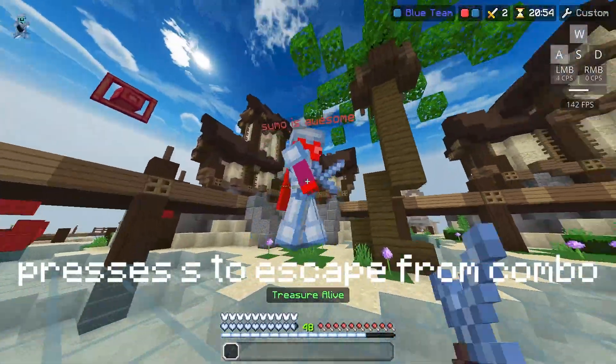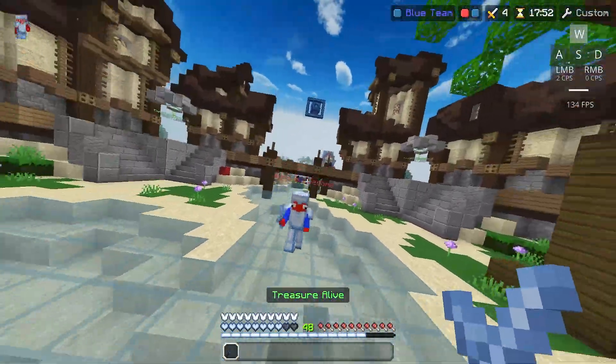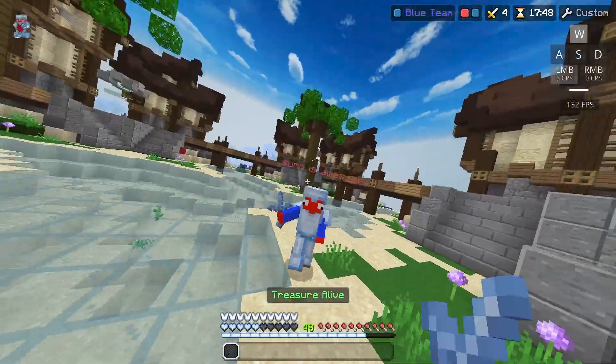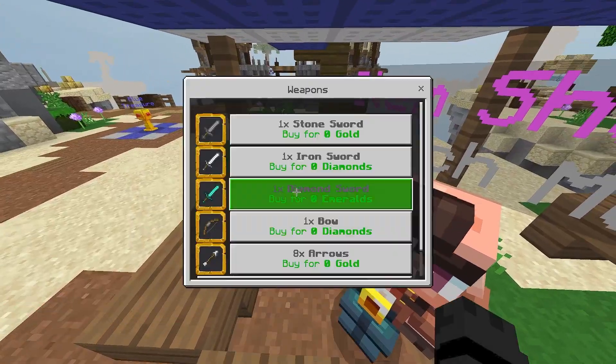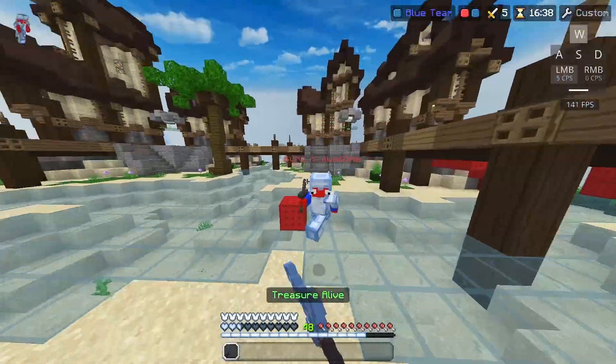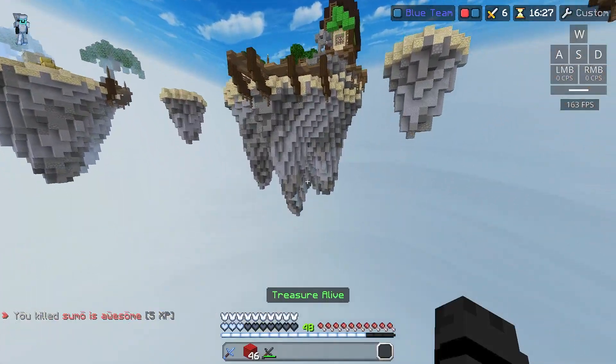If you combo the other person, you should be prepared to start sprint jumping, as your opponent will most likely start pressing S to escape from your combo. If you get comboed, you should press S and hope your opponent doesn't react fast enough to start sprint jumping. If you get killed, just buy another diamond sword, go back to mid, wait for your opponent to come back, and fight again. If you kill your opponent, jump in the void, get a diamond sword, go back to mid, and fight again.